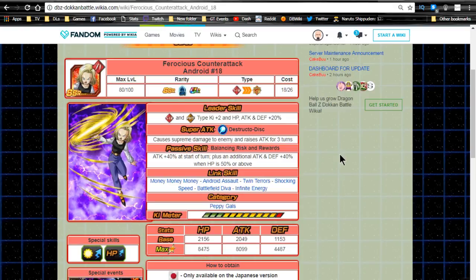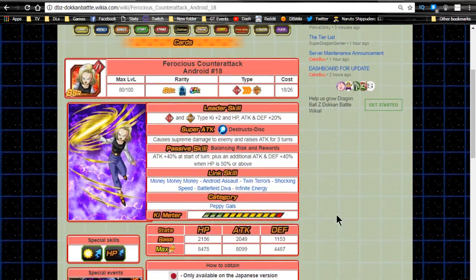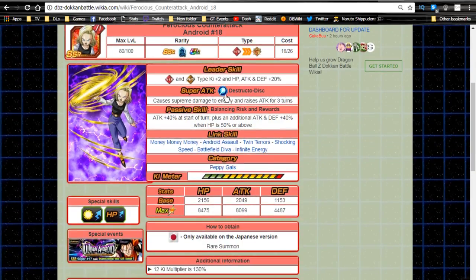The new card is Android 18 'Ferocious Counter Attack.' Her leader ability is Strength and Physical type Ki+2, HP/Attack/Defense +20. She does supreme damage and raises attack for three turns. Her passive skill 'Balancing Risk and Rewards' gives attack +40 at the start of the turn, plus an additional attack and defense +40 when HP is 50% or above — so that's an unconditional 40 plus a conditional 40 for a total of 80. That's actually really good for an Android 18 card.